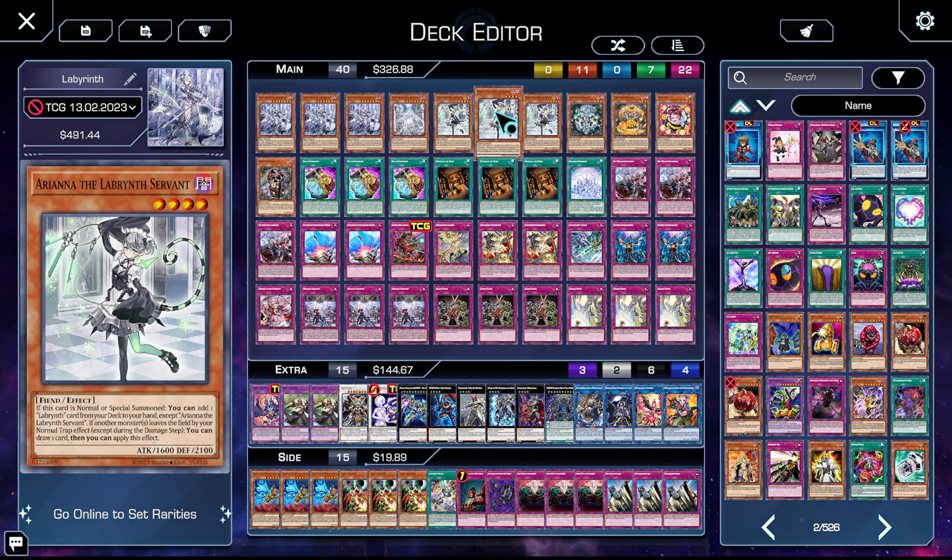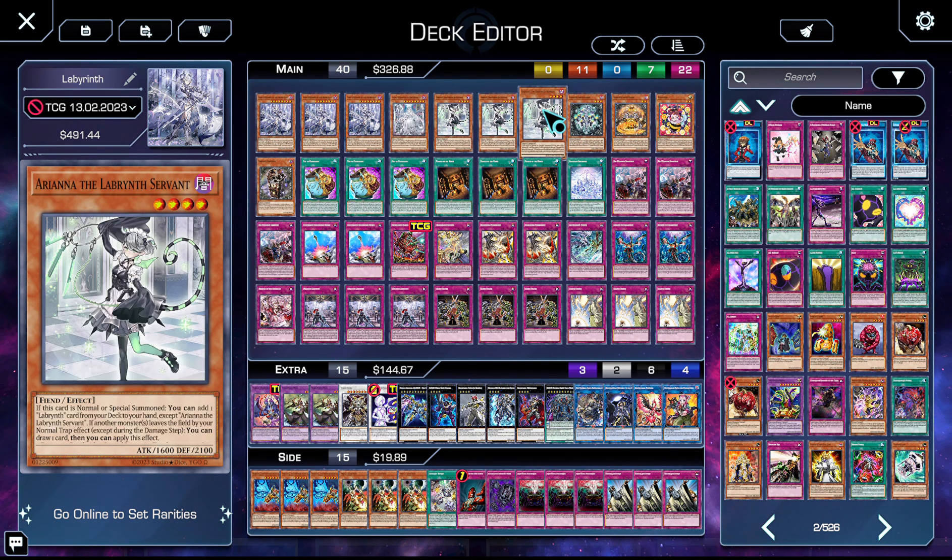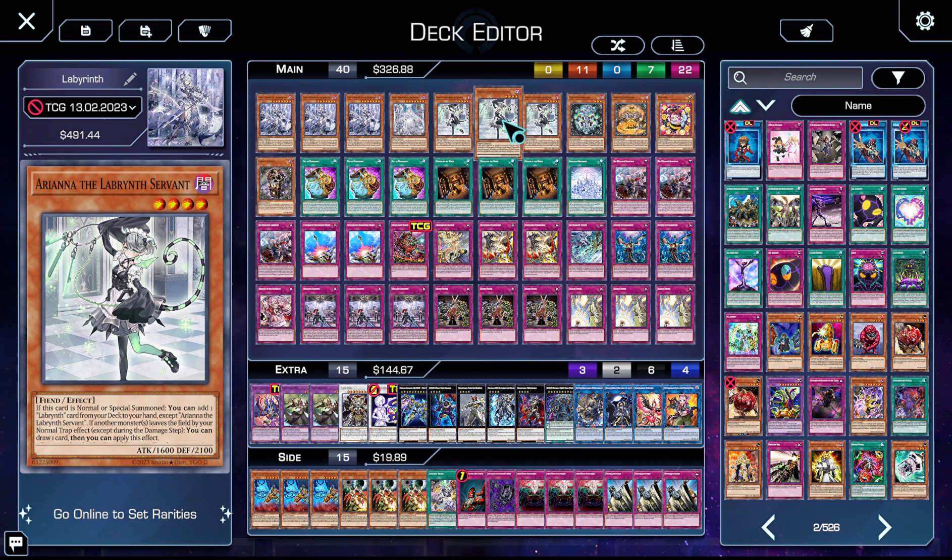We have three copies of Ariana. Ariana lets you search a Welcome or any Labyrinth archetypal card, which is really powerful — especially when you're bouncing her back to your hand turn one to hand loop with Lovely and add follow-up. She just enables the entire deck. Her draw effect comes up relatively consistently when she's on the field, and she also enables rank-four plays.